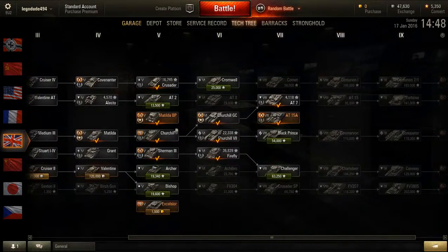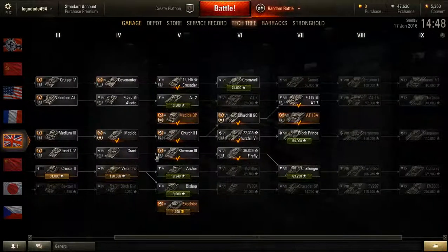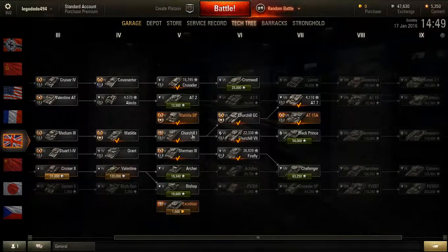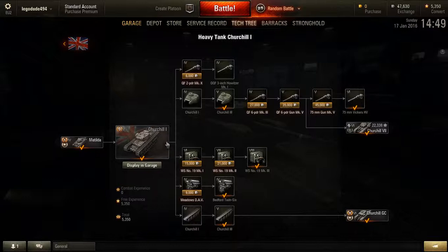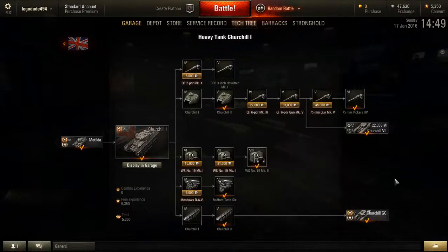It is in the tech tree — it branches off from the Churchill 1 here. So you can either go to the Churchill 7 or the Gun Carrier. The Gun Carrier is basically double the Churchill 7 in XP. The research cost for the Churchill 7 is 27,000 XP; the Gun Carrier is basically double that at 49,050 XP.